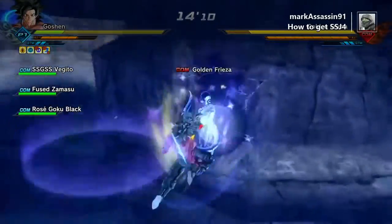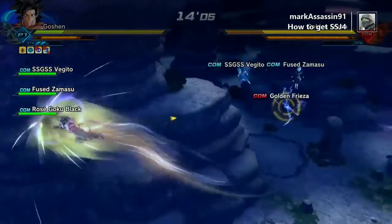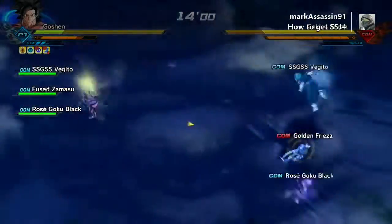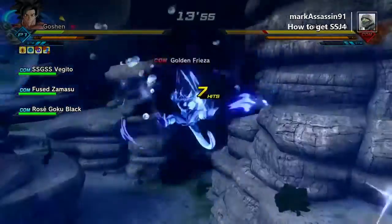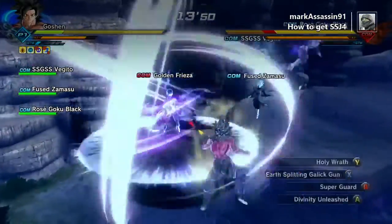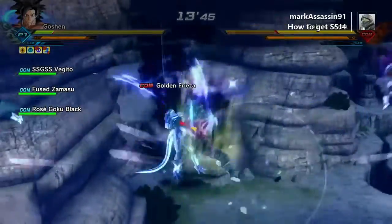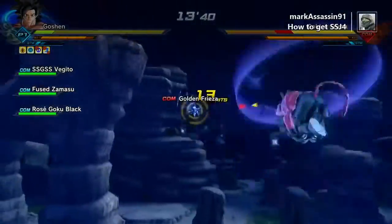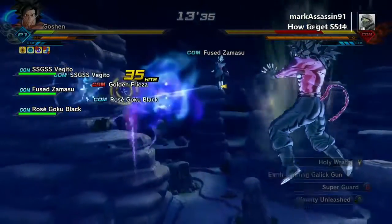The first thing we have to do is beat Golden Frieza in his ultimate form. It's pretty easy, not too hard. I would recommend that your character is at least 85, between 85 and 90 in order to do this. If you have characters lower than that, it may be a little difficult. But at 85 or close to 90, it's pretty simple.